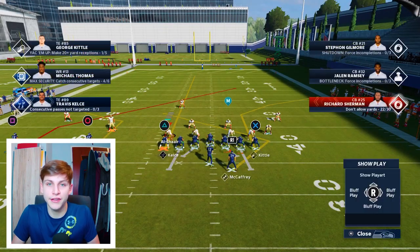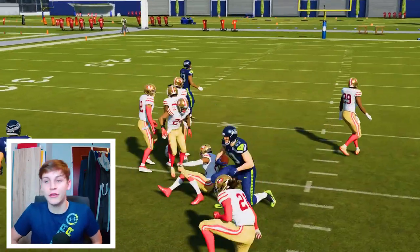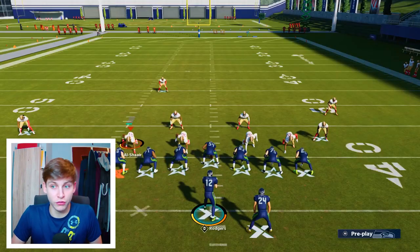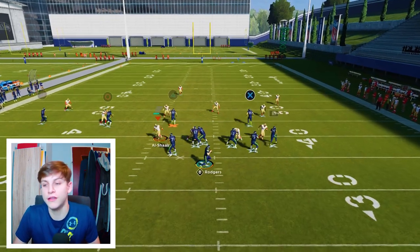He would zip that ball in really easily. Whenever I cheated down with the user a little bit, he just threw that immediately and it was really annoying to stop. So the read progression is: streak, corner, then the running back. Just take the running back — very easy, nothing easier than that.